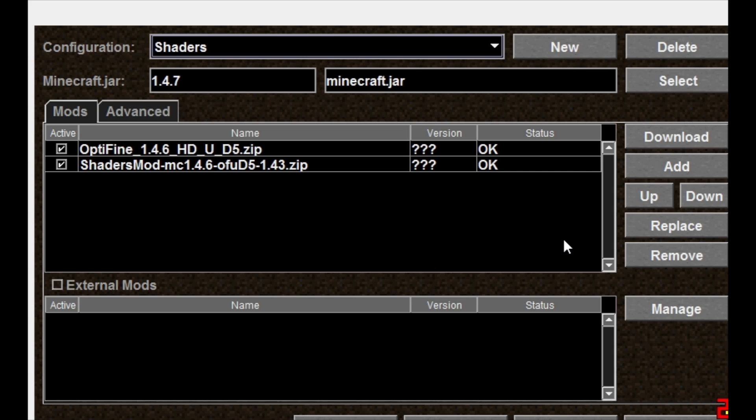At the time of this posting, the GLSL shader mod that was available was for Optifine HD UD5. You will see here on my screen my setup in the Magic Launcher, because Magic Launcher is the first thing you want to get. Once you download the shaders mod 1.4.6, it will have a naming convention in the actual file name that says OFU and then whatever the particular version of Optifine is.